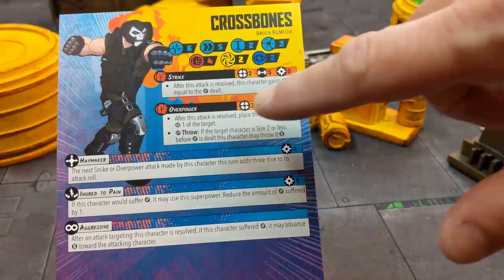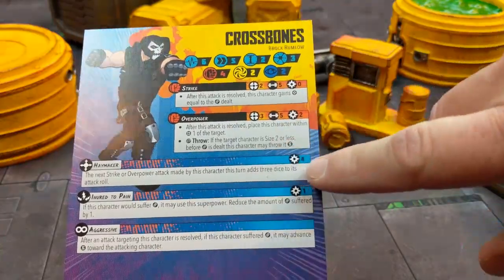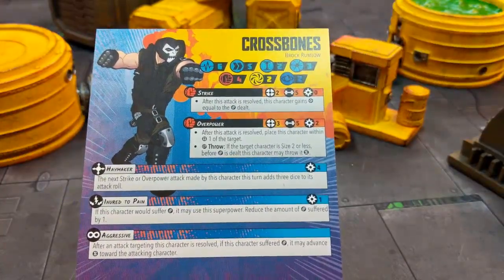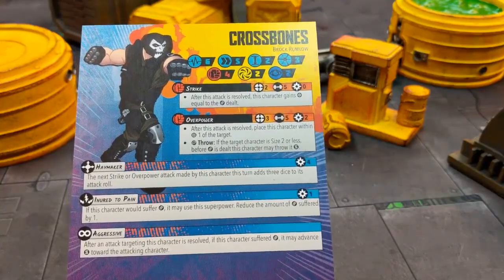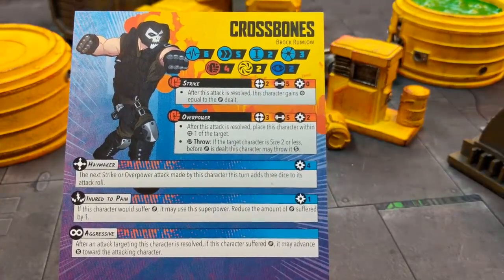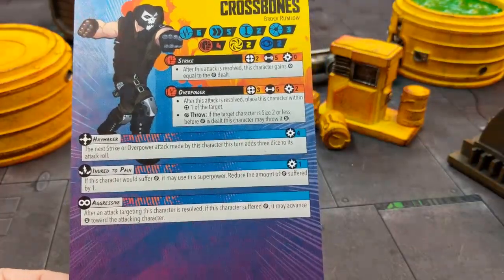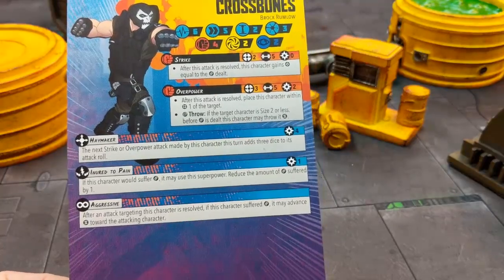Let's get into his attacks. The Strike and Overpower are pretty good, but let's pair those with Haymaker. Haymaker increases his dice pool by three, so his Strike can all of a sudden go up to eight dice, or even his Overpower up to eight dice — which is absolutely fantastic. It's gonna cost you four power if you do it with a Strike, or six power for the Overpower. But eight dice is insanely, insanely good.